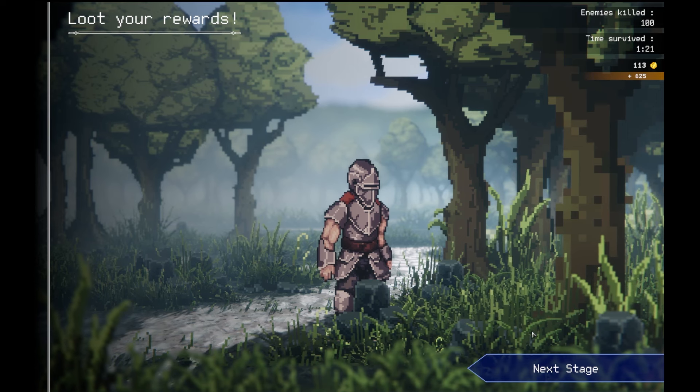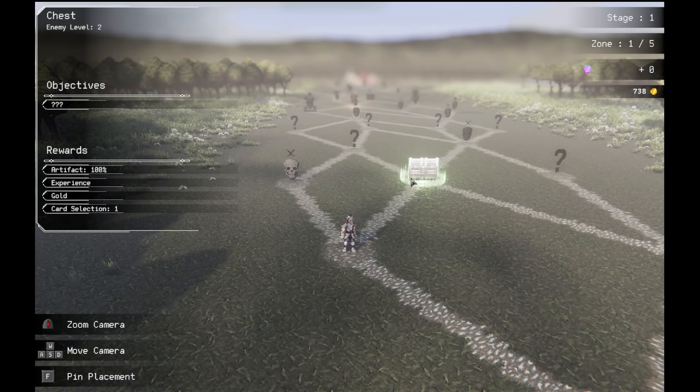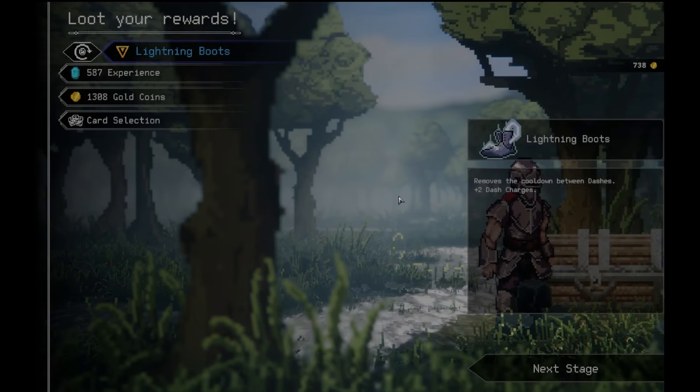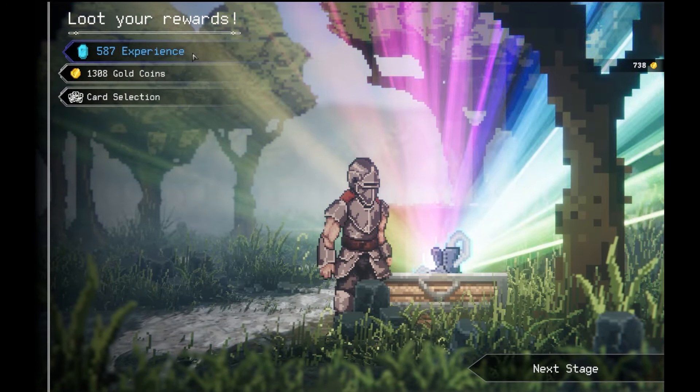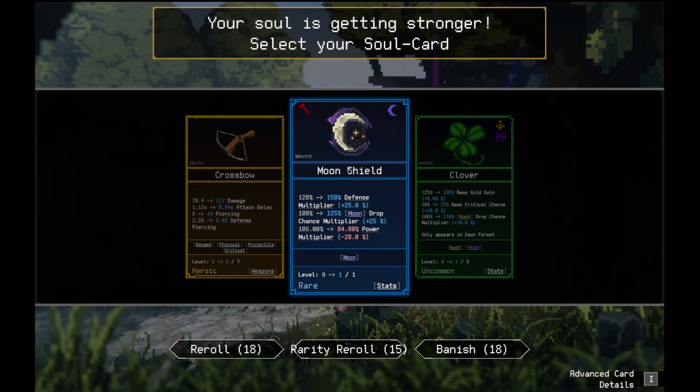More defense and damage mitigation. I'll take it, just to live. The only thing I'm worried about is the final boss, honestly. I'm gonna go to less dash to get the artifact deal. Remove the cooldown between dashes plus 2 dashes. Thank you. That's really good. Because I do have some things that reduce dashes.